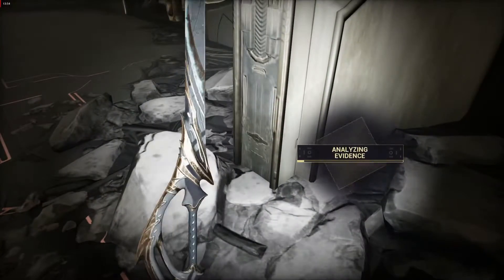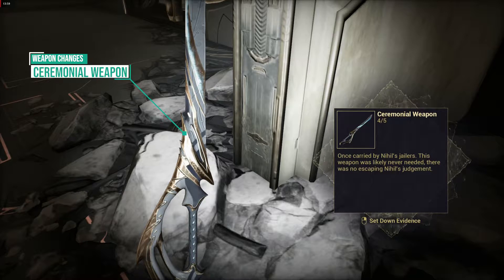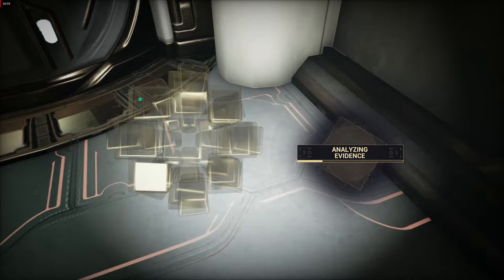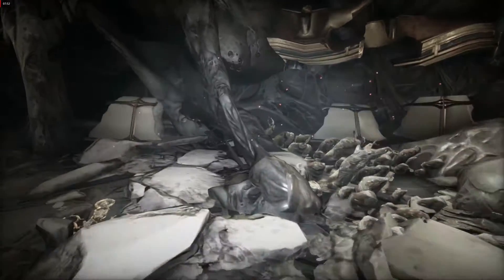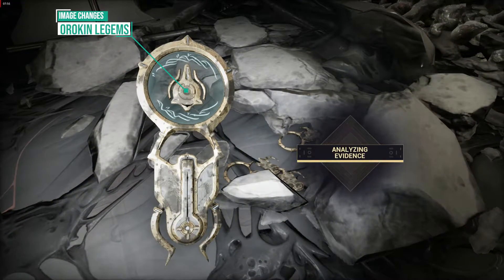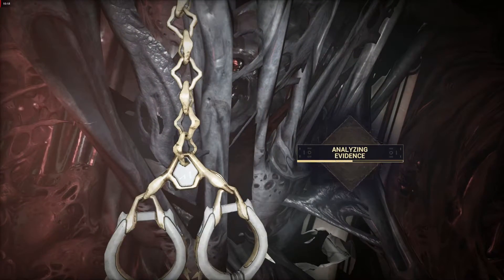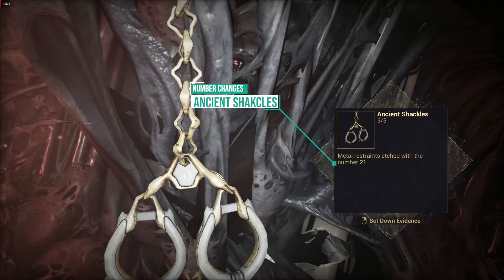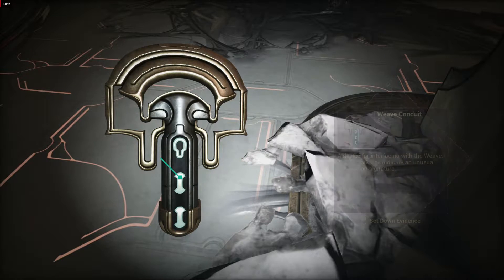For the ceremonial weapon, the type of weapon changes, and it can either be a sword, a dagger, or a glaive. For the glass shards, the shape and the color of it can change. For the Orokin legume, the image in the middle will change. For the ancient shackles, the number that you see in the text box will change. And lastly, for the weave conduit, the markings that you see at the bottom will change.